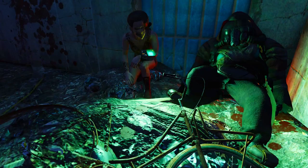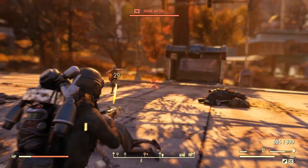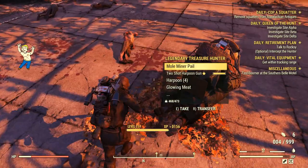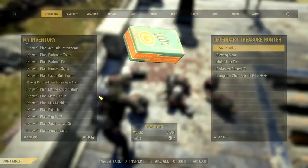Treasure hunters now scale to your level with the One Wasteland system. They still don't attack back — they just stare at you or run away — but they take a little longer to die since their HP and defenses scale with level. The loot is also different: they often drop cans that scrap into steel and lead, and legendary items now scale to their level. I've already gotten some decent drops like a Vampire Explosive Rifle at level 50.